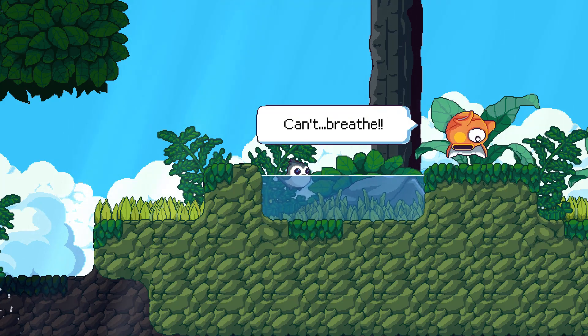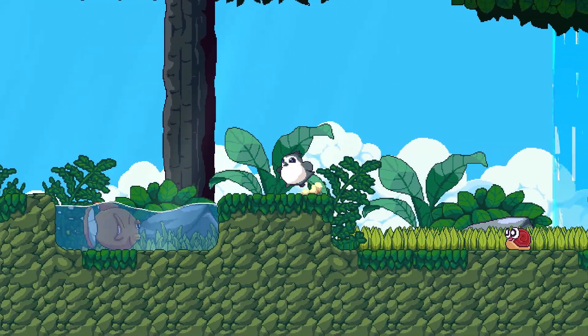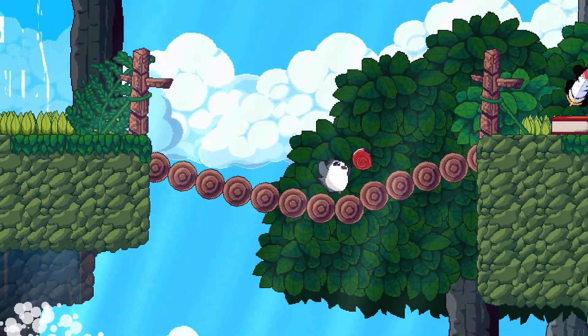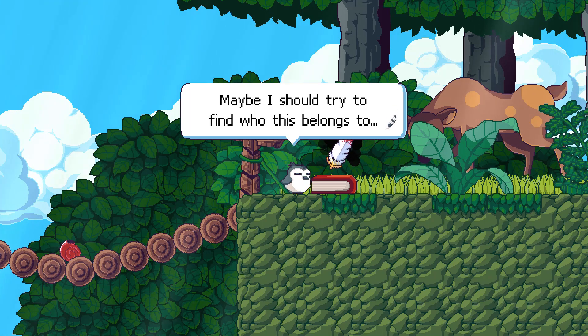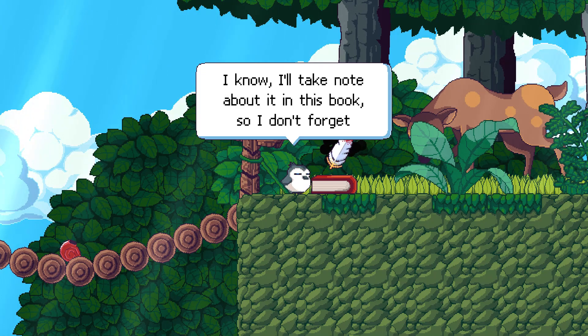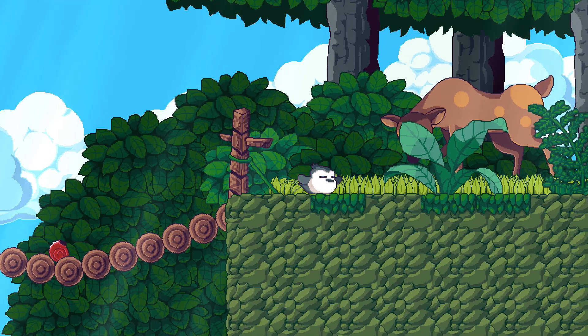Hello! Sorry, snail. A strange looking feather and a conveniently placed book? Maybe I should try to find out who this belongs to — the feather, the book, or both? I'll take note about it in this book so I don't forget! So this is gonna be like a journal. We got an unidentified feather — a feather enveloped by darkness. It seems bigger than it really is, but it doesn't look very menacing. Who does this feather belong to? Maybe we'll find out later. Hello, Bambi — your eyes are kinda creepy.